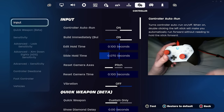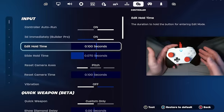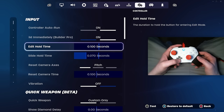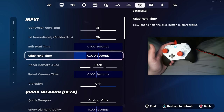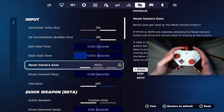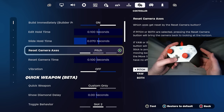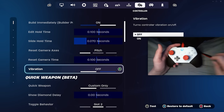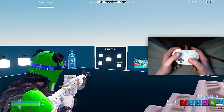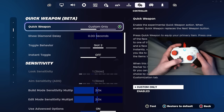Moving on to the controller sensitivity options. Turn on controller auto run, and build immediately builder pro — absolutely yes, you need this on. For your edit hold time, if you're still pressing and holding B to edit your builds you're at a huge disadvantage. I turned mine all the way off; if you want a slight hold time I recommend 0.070 seconds. Vibration — definitely keep this off. A lot of controller players play with vibration and it messes up your aim, especially from long range. If you're trying to be super precise on linear with a low dead zone, vibration will mess up your aim.